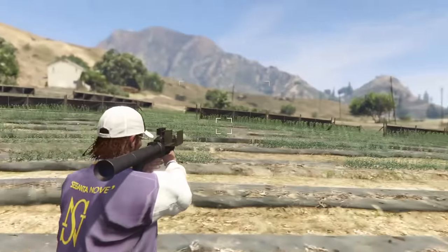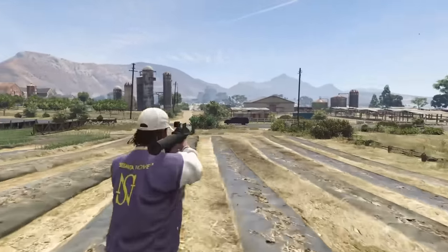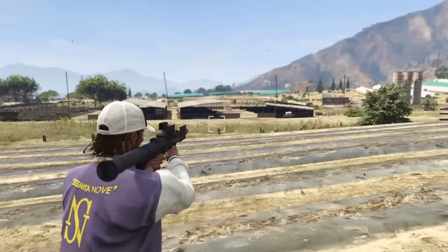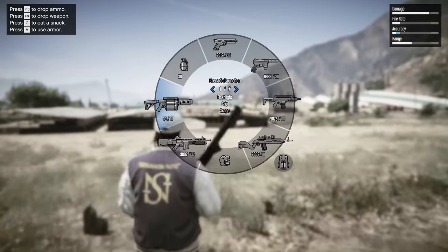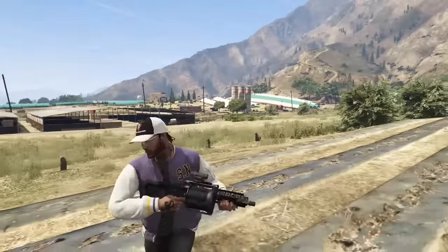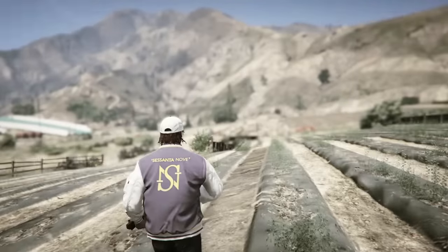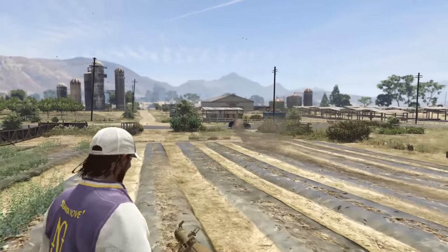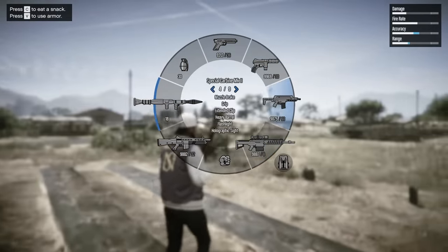In your heavy weapon slot, at lower levels the only option is the homing launcher. The homing launcher is okay for taking out aircraft and ground vehicles, decent for defending yourself, but if you're trying to use it against players on the ground it will lock onto random things in the distance. Another good option at lower levels is the grenade launcher or compact grenade launcher — both are great for taking out players and NPCs. Once you get higher leveled you'll want the heavy sniper mark 2 and eventually the RPG, which does shred pretty hard.